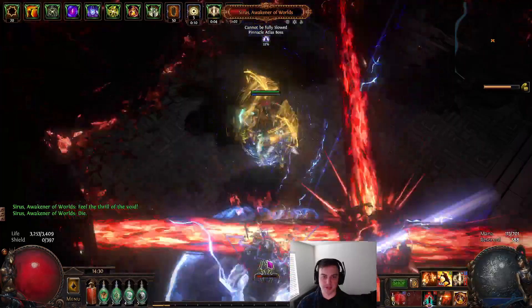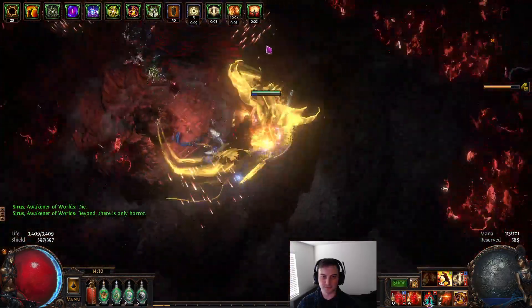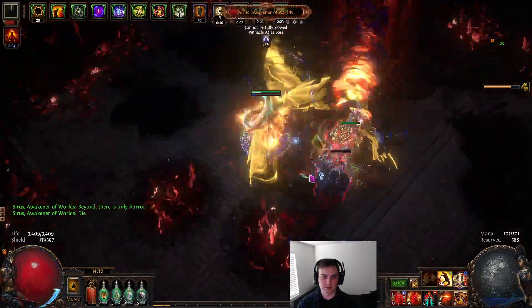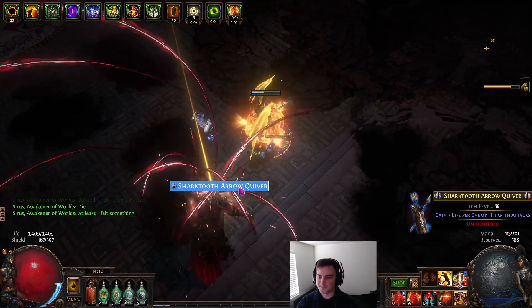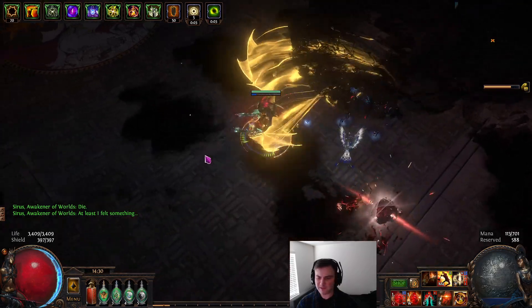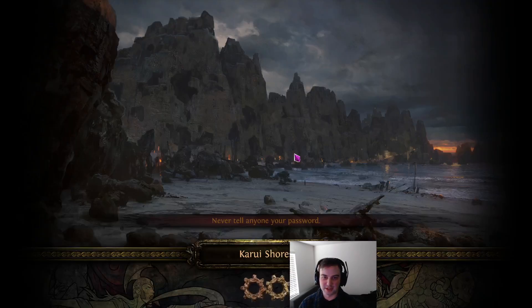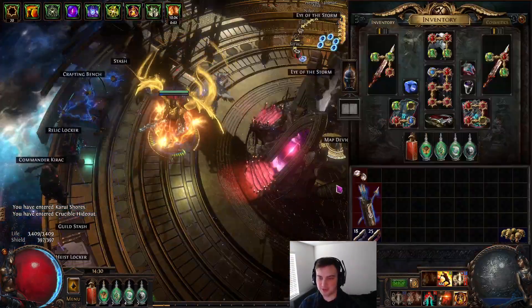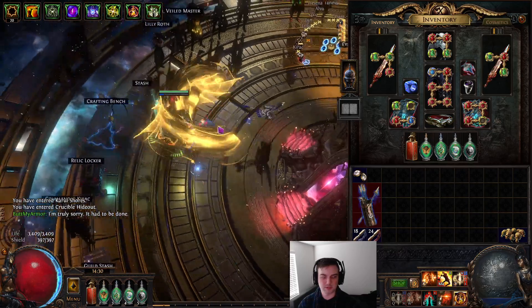Smite is essentially a ranged skill without being a ranged skill, which is great. This build could probably do Reavers if you're set up for it. As you can see, Sirius was absolutely destroyed — I didn't even pop my flasks and didn't have Wrath up, so I could have been doing even more damage. The small ring dropped at minus 17 lightning resistance — had to be done.